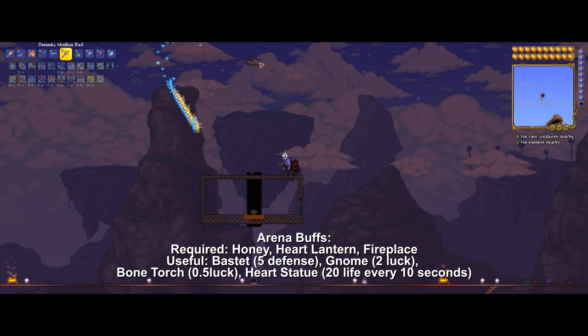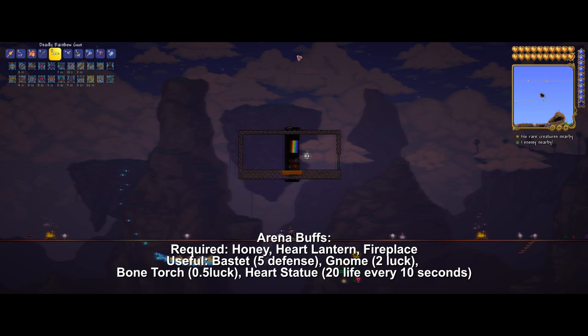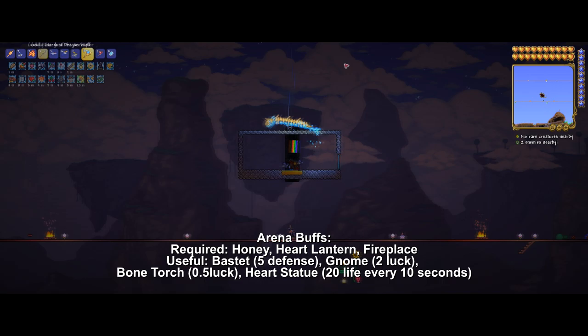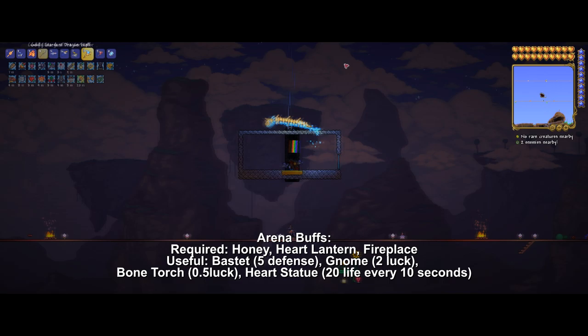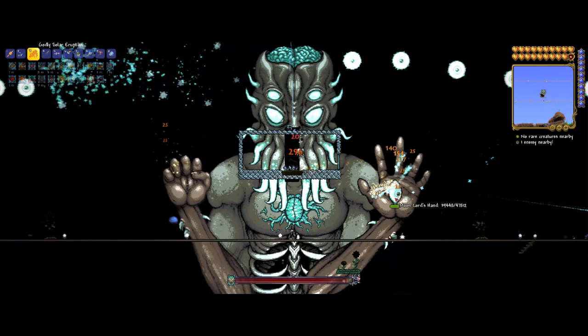We are now going to jump straight into the fight. First, pre-cast your sentries, nimbus clouds, or other damage boosts you have, and of course your summon — usually the Stardust Dragon. Once Moon Lord spawns, start attacking him with your Solar Eruption. Try to damage the three eyes equally — you want them to go down more or less at the same time, but focus on the forehead eye most.